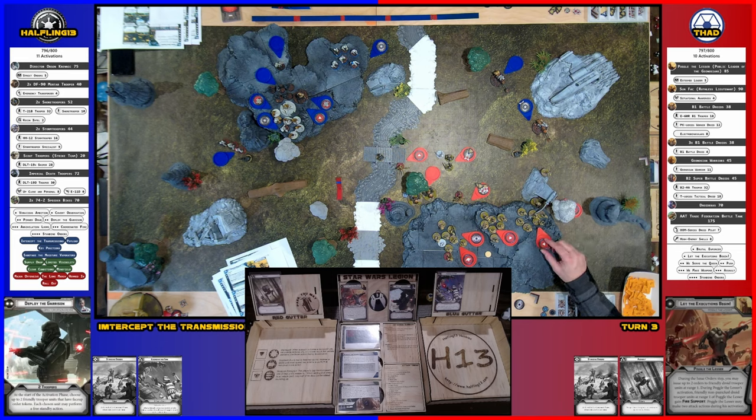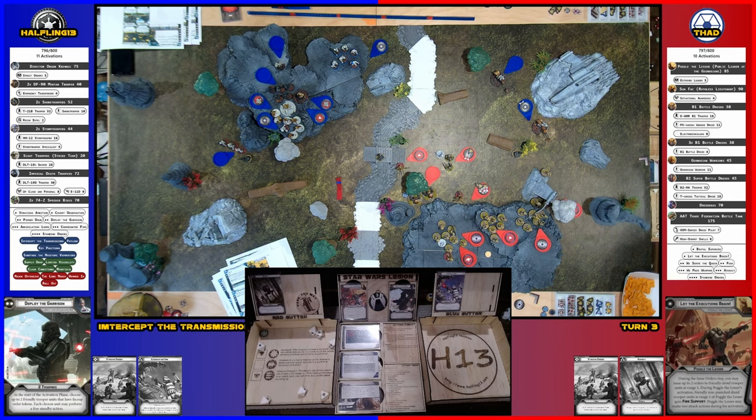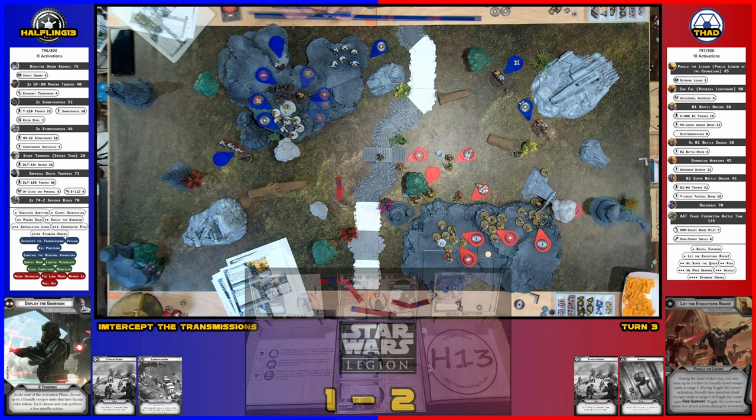I'm going to activate this squad. They're going to aim and shoot at that bike back there — putting three dice in for them. Two crits, one surge, four blank. Reroll two — two more blanks. Two crits. And I got a surge and a blank — the bike surges. So I take one and a point of suppression.